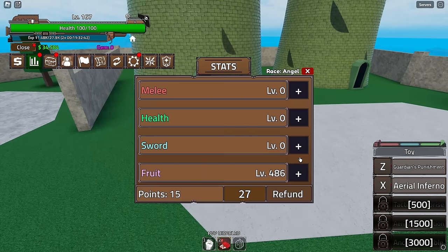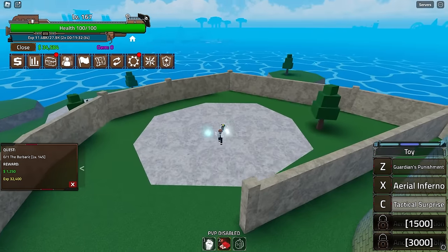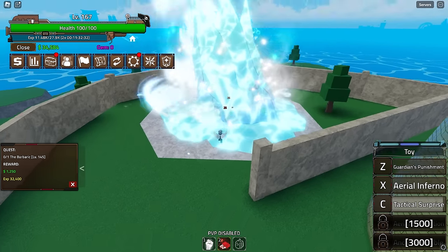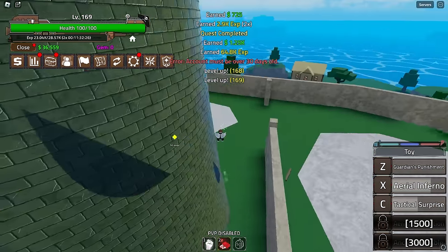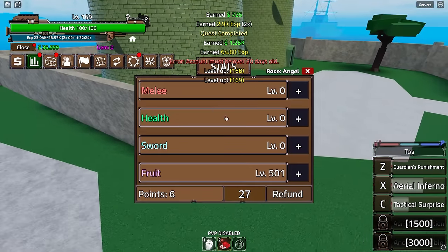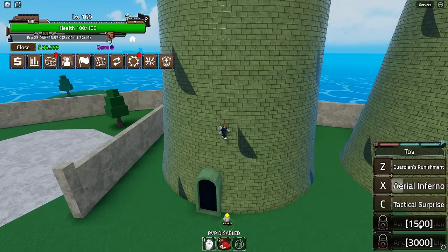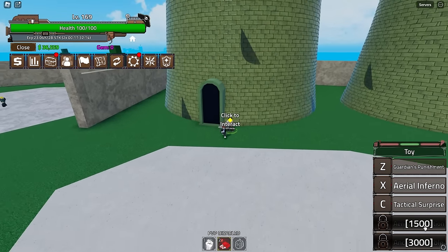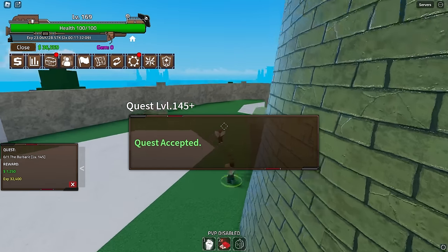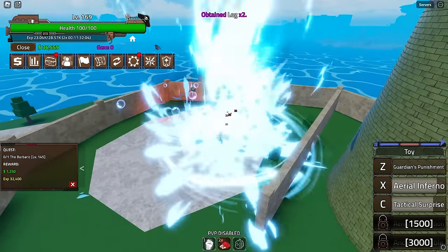We're finally unlocking the next move — putting all stats in. 501 points into Tactical Surprise. You hold C and throw — oh my god, we can stack it! This fruit is actually really really good — so much range. I can't wait to see the other moves like Aerial.